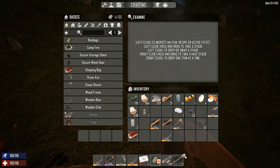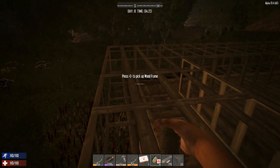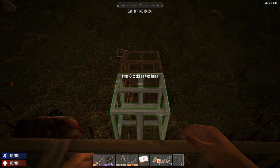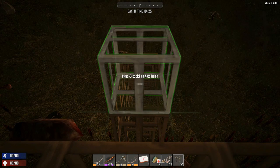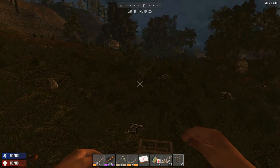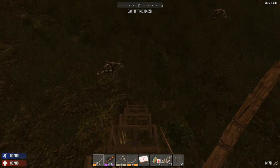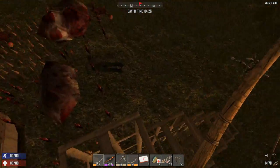Okay, why do I have a torch? We'll put that there. So, we came through the horde fairly well. Let's take a look at our base. Not wanting to... I don't know. Die on my spikes — I'm going to put that there.